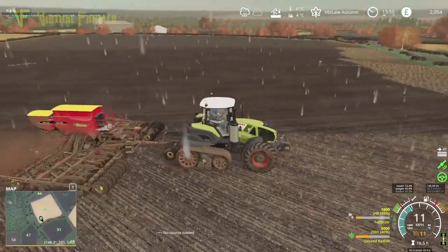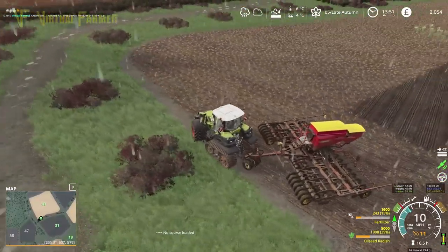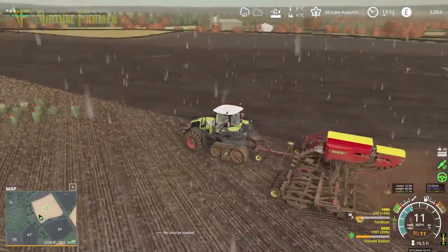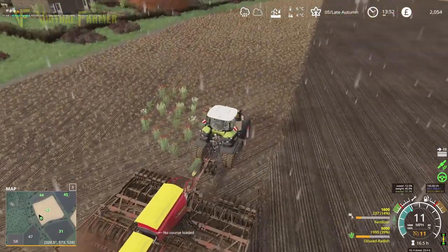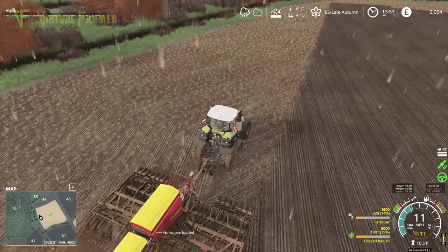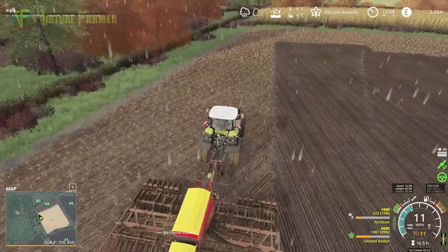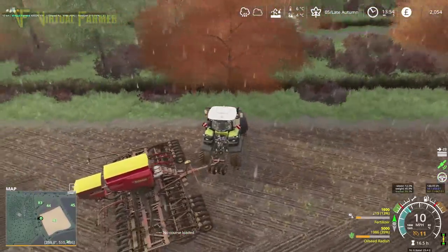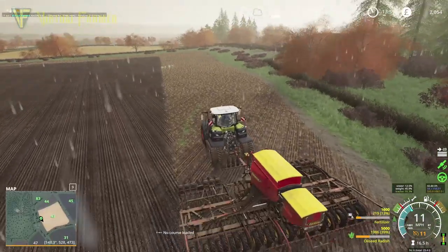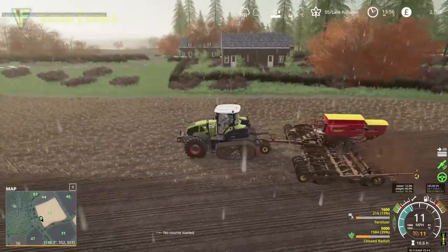We're going to go along this edge so it'll be at a slight angle but it will work. We still got 46% in here so that's good. Let's set our first point, start it up, drop it down and away we go. Once we get this done and these two fields done today, it will be really really good for us. Coming to the end of the main body of the field now - it's gone quite well. We've left a little bit wider headlands here and you can see where previously we drilled, so I've been overlapping a little but leaving a larger turning area. It seems to have created a straighter result and we've missed less bits at the sides.